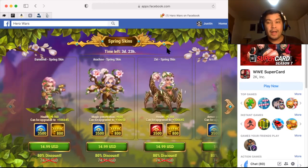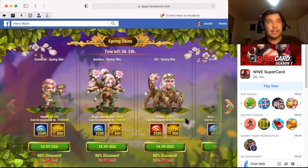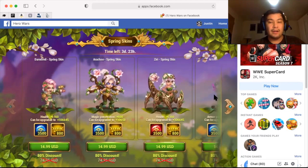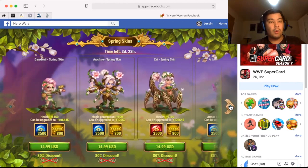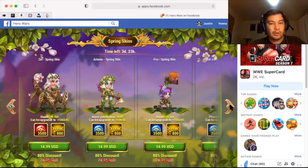Next we have Ziri — a great stall hero. Likes to burrow itself, which kind of leaves her team open to attack and a little bit susceptible at times. But health will definitely help Ziri and allow her to be more of an annoyance, a thorn in the side of players who are battling against her, or it could make her that much more useful in campaign.